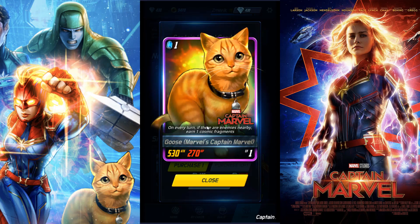Next, here's the cat — a Flerken or something like that. On every turn, if there are enemies nearby, earn a Cosmic Fragment. So this card is very helpful, especially when you're using Iron Man. Cards that help you gain additional Cosmic Fragments so you can get up to four as quickly as possible are always good. His name is Goose.